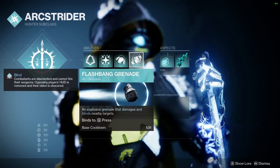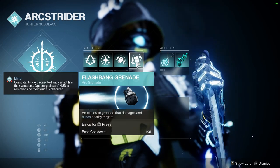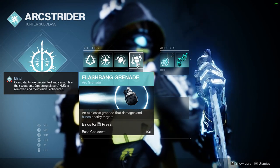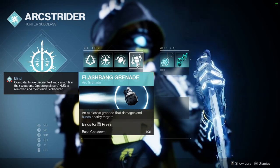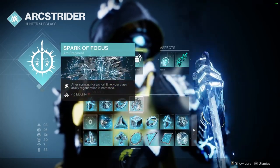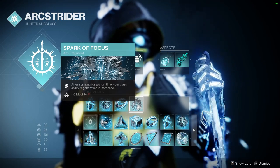I have Flash Bang Grenades. I haven't got too much practice with these things, but I had a fun time and I definitely want to learn them more. They have the lowest cooldown of any nade at 131 seconds, which is pretty amazing, and they're really good for just blinding your enemies. Finishing that off, I have Spark of Focus — so after you sprint for a short time, you're just gonna get your dodge ability back up even faster.